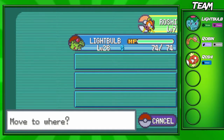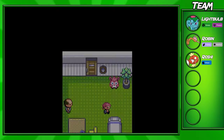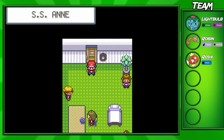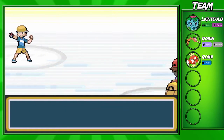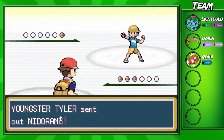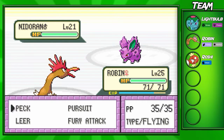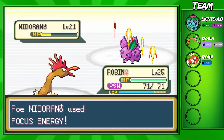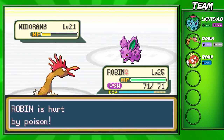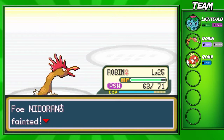Before we continue, I'm gonna switch out Roshi and bring out Pharrow. I don't want to use Ivysaur because there's a lot of Pokemon in this ship that Ivysaur is actually weak against. Next trainer here is Youngster Tyler — he's gonna have a Nidoran which is level 21. These battles are definitely getting a little bit harder. We should be able to beat them with Peck though. Pharrow's been doing pretty good so far. And we're gonna get poisoned again — that's so unlucky. I'll heal up after this battle or in the next couple of battles. Peck's gonna take out Nidoran — pretty easy battle.